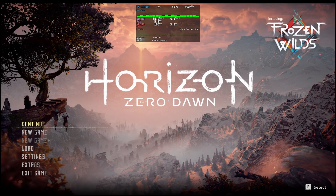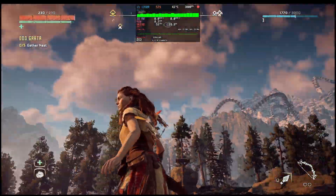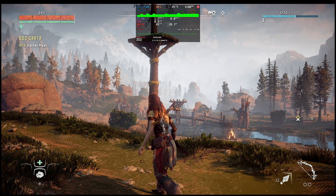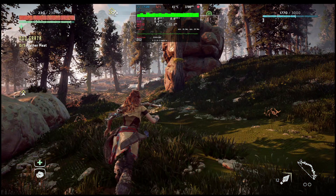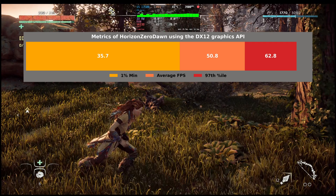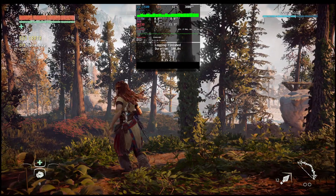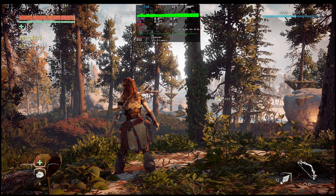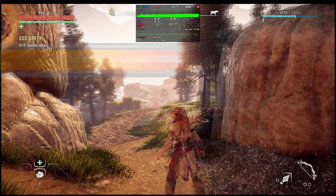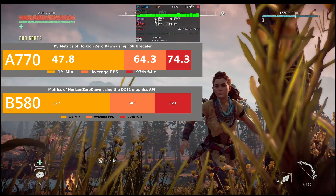Now let's take a look at Horizon Zero Dawn. Due to flashing issues, I'll be limiting gameplay footage to just a few seconds and relying mostly on screenshots. The game still needs a lot of work — there are major shader issues, particularly with reflections on water surfaces and shadows on the ground. During a three-minute test with FSR enabled, the game averaged 50.8 FPS, with 1% lows at 35.7 FPS and a 97th percentile of 62.8 FPS. These results pale in comparison to the A770 with FSR enabled, which delivered an average of 64.3 FPS, 1% lows of 47.8, and a 97th percentile of 74.3 FPS.